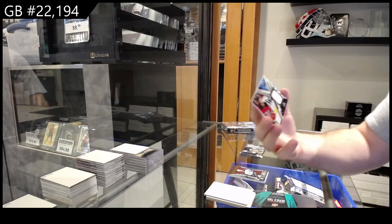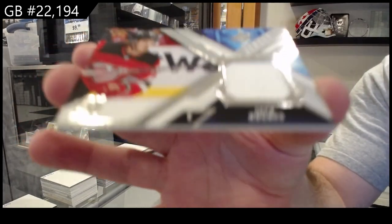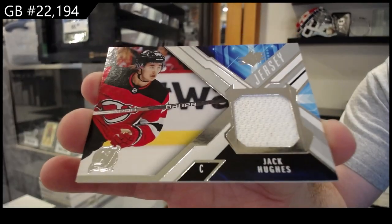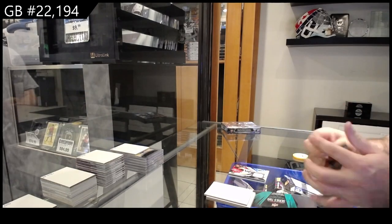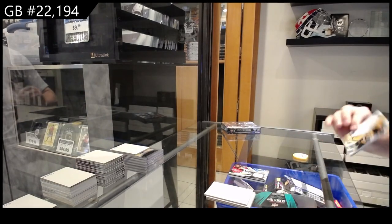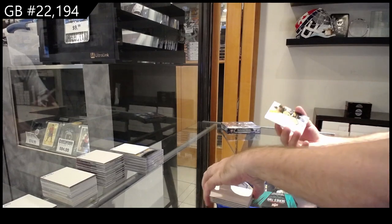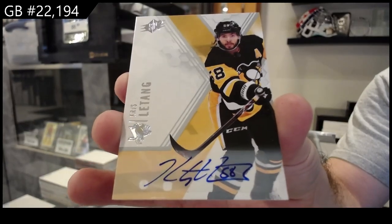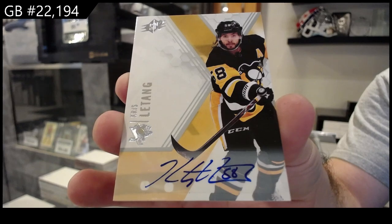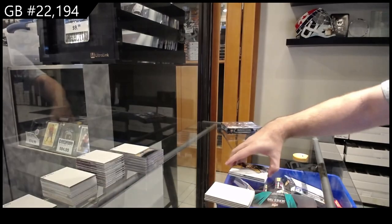We've got a jersey of Jack Hughes for the Devils. And we got a base auto of Letang for the Penguins.